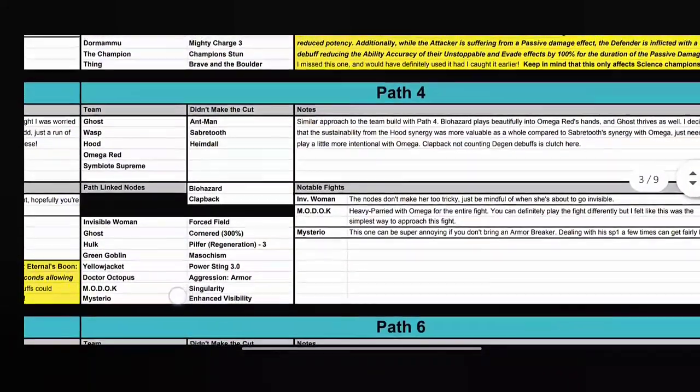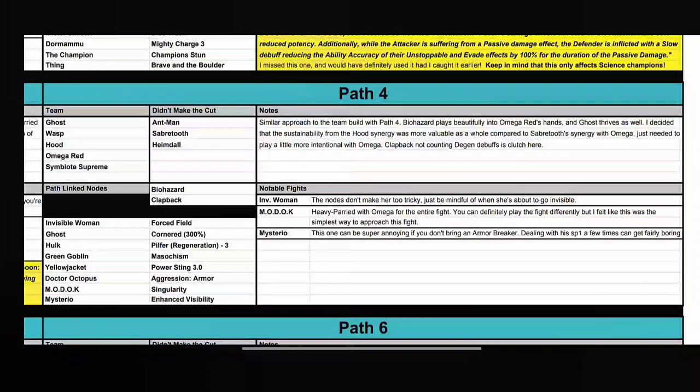Path 4 has path link nodes Biohazard and Clapback. Because of Biohazard, don't bring Bleed immune characters — there should at least be some Bleed. Invisible Woman has Force Field; without Biohazard I'd suggest Nick Fury, but Biohazard rules that out. Just bring a decent counter for Invisible Woman — Ghost with Cornered works, as does Corvus. Then Hulk with Regeneration — not a difficult fight. Green Goblin has Masochism.